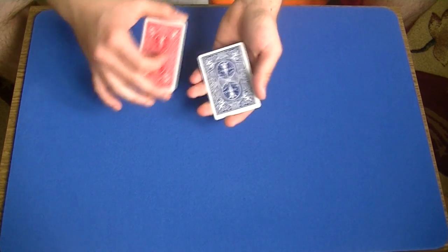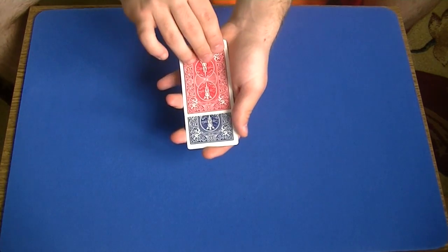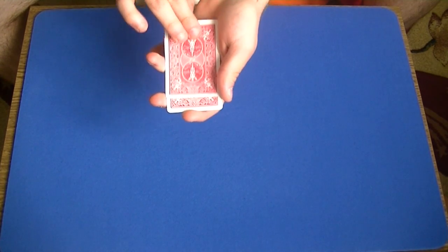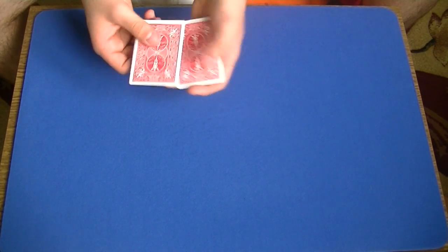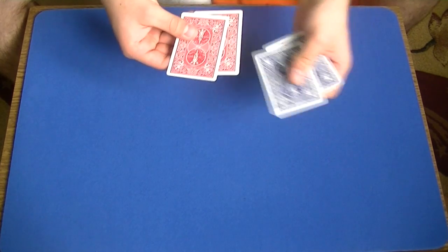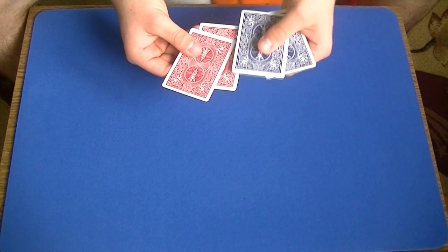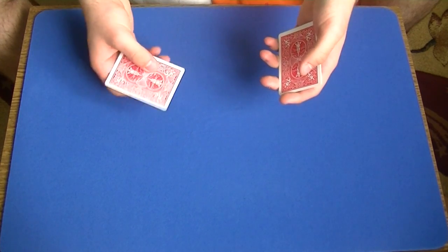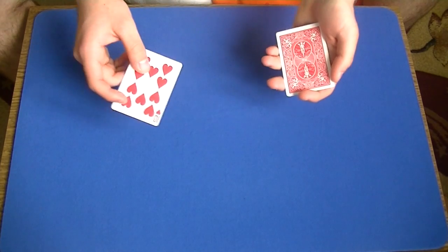You just place it in-jog so they can see more than half of the blue card. And now you just push the red card — the double — square with the deck, and then just peel the top card towards yourself to reveal that the blue card changed to red. Now I square up and spread the cards to show that I have two blue and two red cards. As I square them up, I take the second red card — which is the 10 of hearts — and I just turn it around to show that I have now two red 10 of hearts.